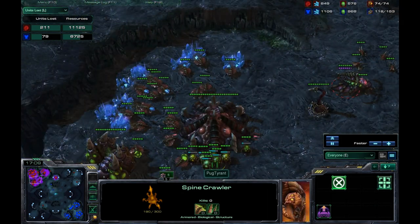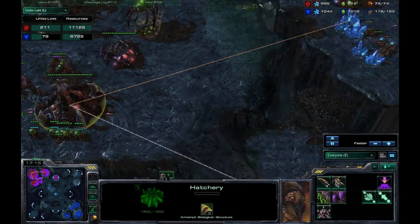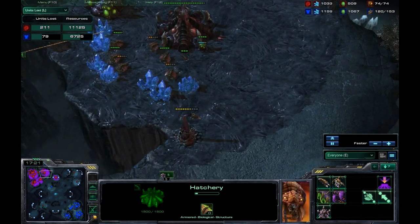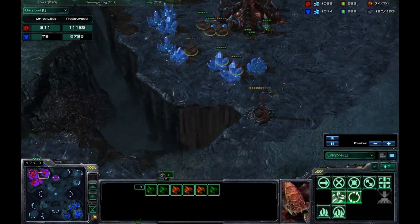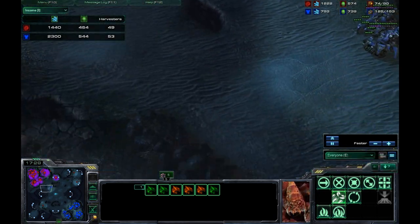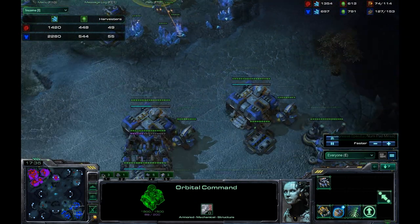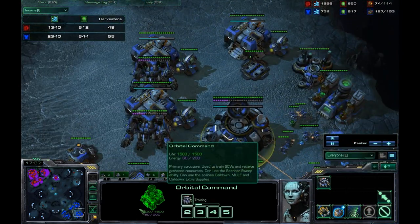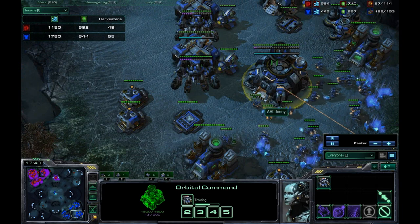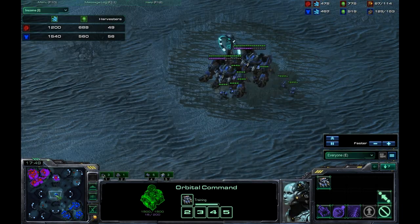He actually does get one spine crawler up, so good for him. He's producing a bunch of Zerglings and overlords because he's supply blocked. I'm not sure how he's supply blocked after me killing off all those drones. Why did I stop producing SCVs? I felt like I stopped at some points — slight part I can improve on. Just keep producing SCVs constantly until I get to 80, then expand.